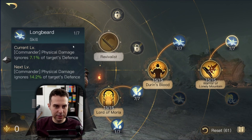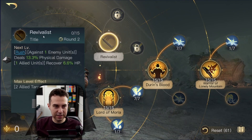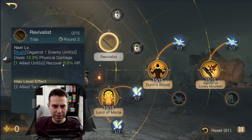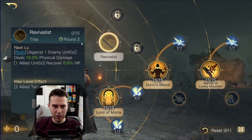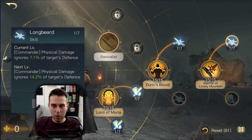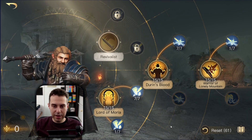I think it makes more sense to go with Longbeard since you max out seven points faster than Revivalist, and Revivalist isn't really dealing that much damage — the recovery isn't great either, and it activates only every three rounds. Instead I would rather have more damage for Balin whenever he uses Whirlwind. There you go — this is your Retaliate build.